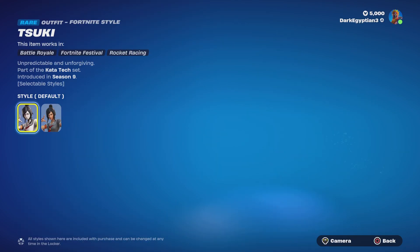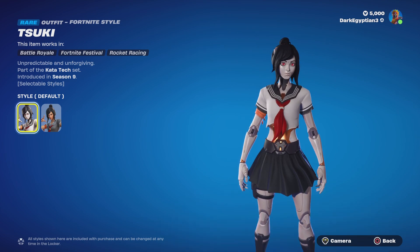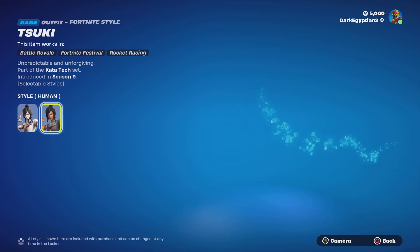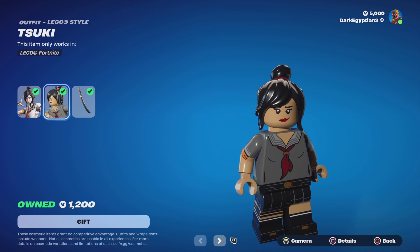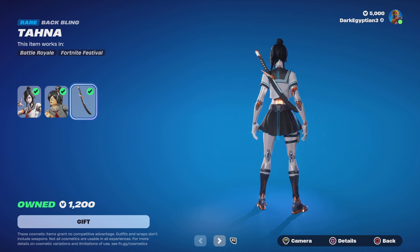We also have the return of the Tosuki skin — Tosuki, unpredictable and unforgiving, part of the Qatar Tech set, first introduced in OG Season 9. We've got what I like to call the Elita Battle Angel style, and then we have the alternate human style. Moving on to the Lego style — I believe this is the first time I've ever seen the Lego style for Tosuki. It looks amazing.